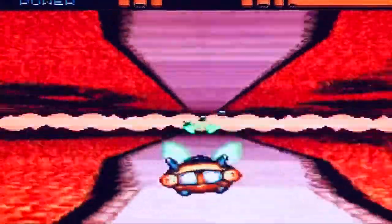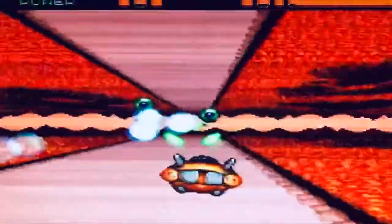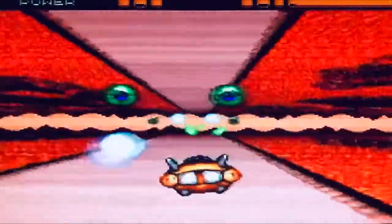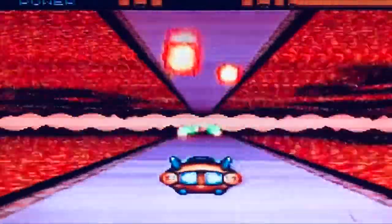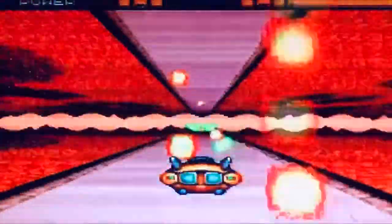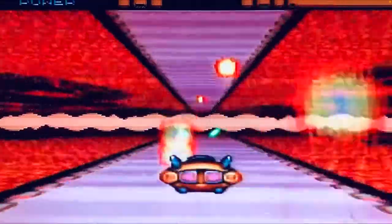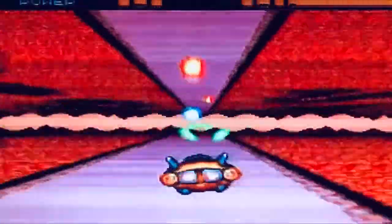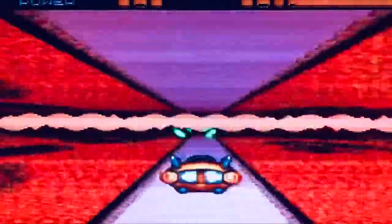There's not a whole lot to the controls though — you just simply mash the Y or B button and try to make as much stuff go boom, and use the D-pad to dodge. One neat little feature is that normally you're set at a specific pace similar to F-Zero, but you can slow yourself down. The only downside is if you slow yourself down too much your ship starts to take damage, and as you can see from this gameplay footage, if you go off too far to the side your ship can also take damage that way as well.